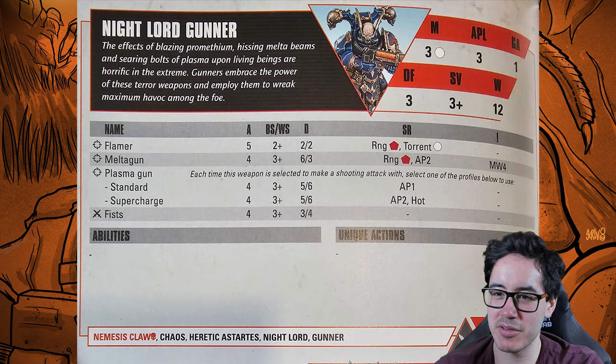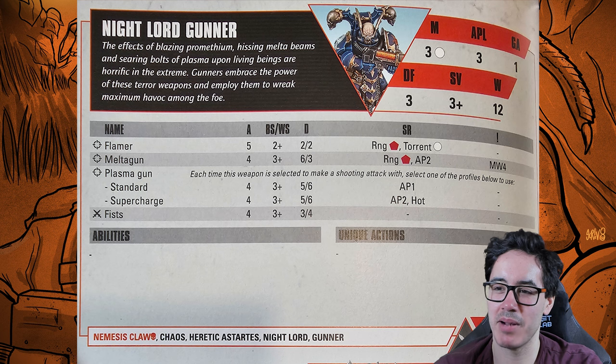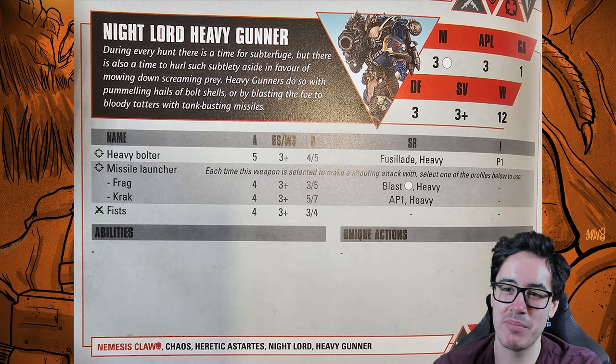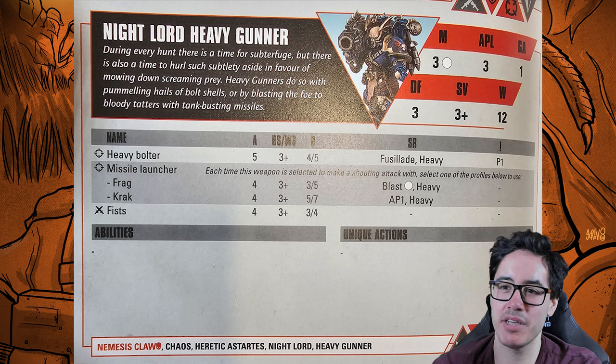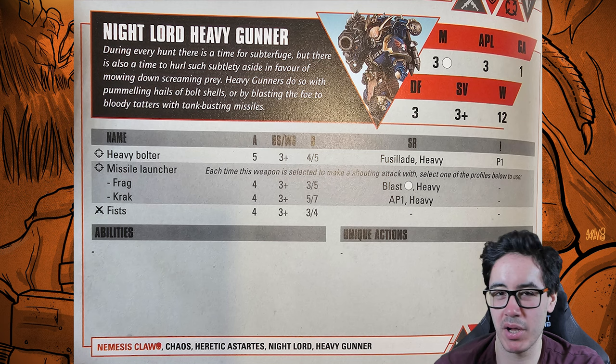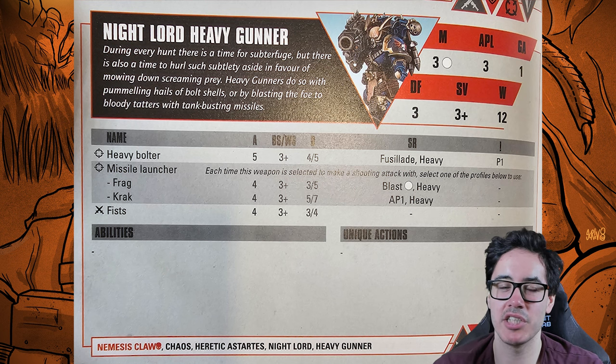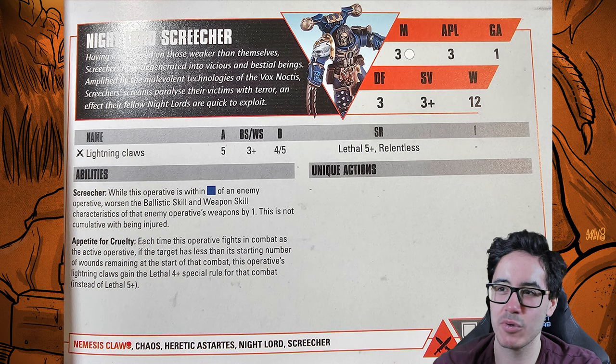The Gunner can take a flamer, meltagun, or plasma gun — you'll just take the plasma gun most of the time. The Heavy Gunner can only take a heavy bolter or missile launcher, and because it can't take a rotor cannon like Legionary have, I don't really rate it. You may get some use from the heavy bolter or missile launcher on the roster, but I'd rarely run the Heavy Gunner.